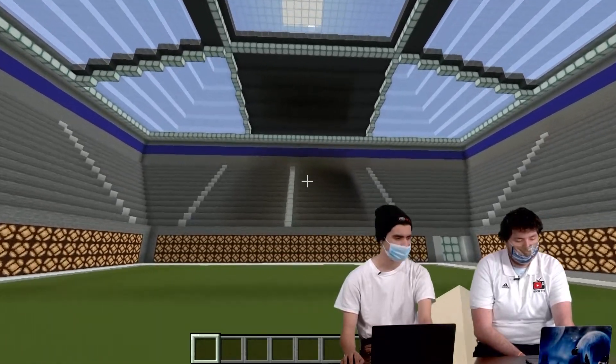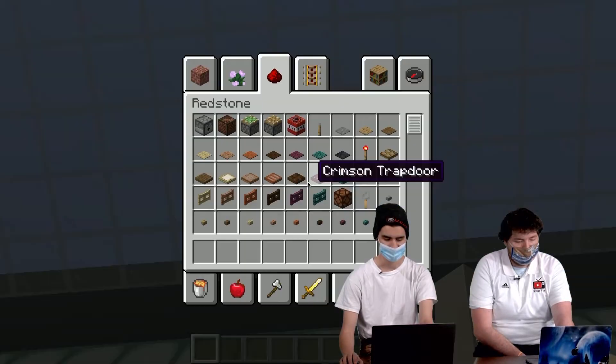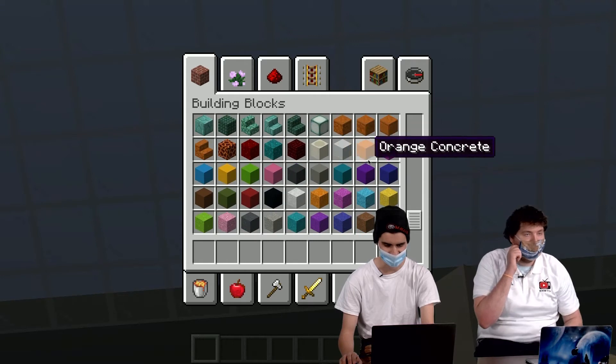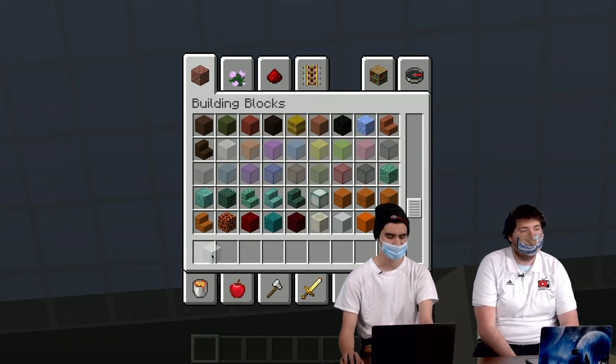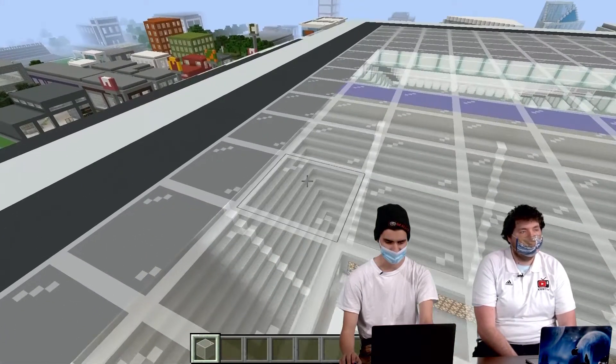Some of these bigger projects like the stadium and the amusement park I've really tried to work hard on. And if you break a block you always have to go back in and replace it. I always use this nice white stained glass for buildings — it just looks nicer, a little bit more clean.